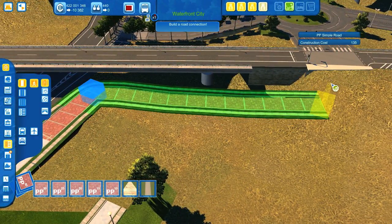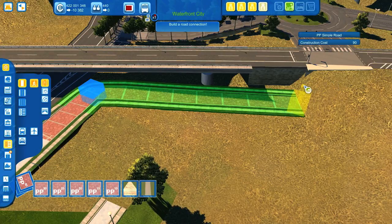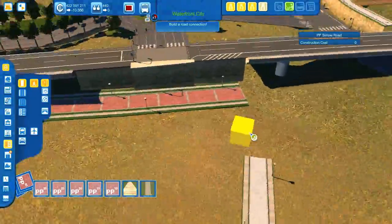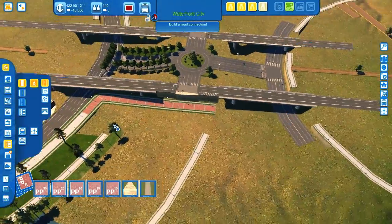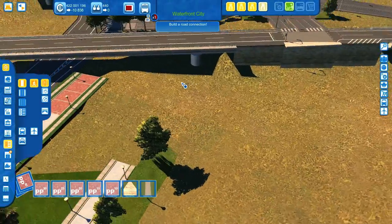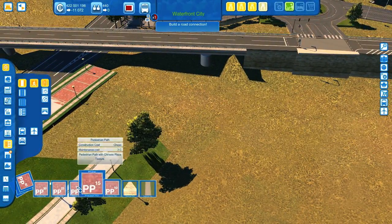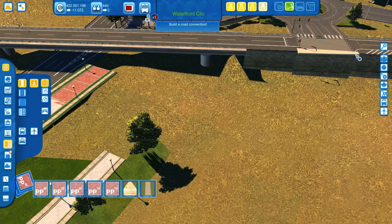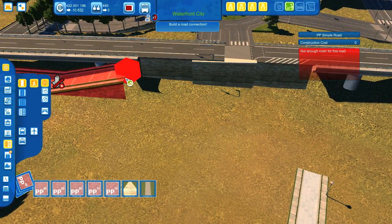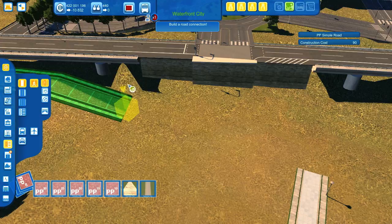Sometimes it's a bit frustrating, but usually the result is very good, and that's my goal — to have a nice looking city. The terrain is not very easy. Ah, okay — it didn't snap to the upper level again. So maybe now we have a chance. We should lower this area as well.